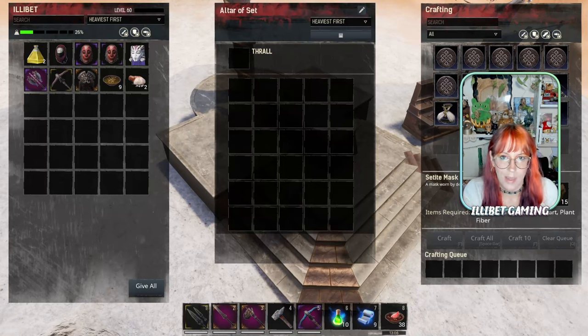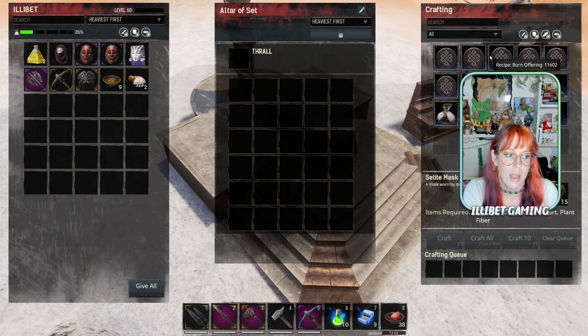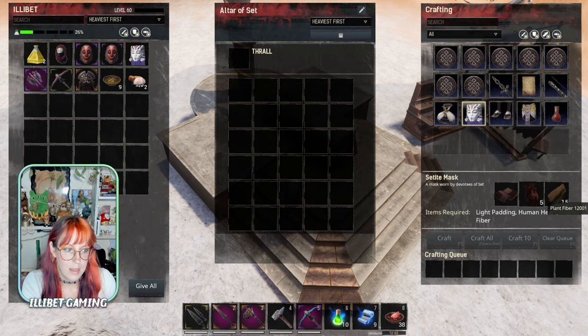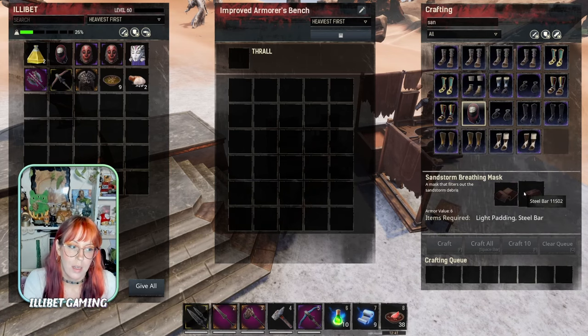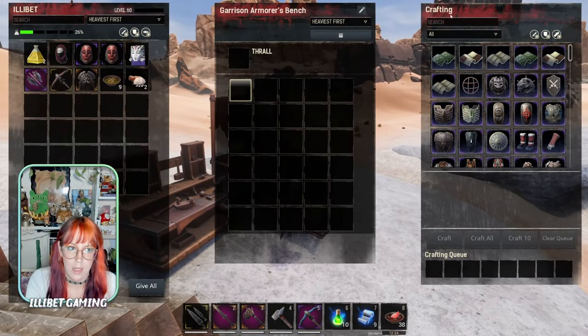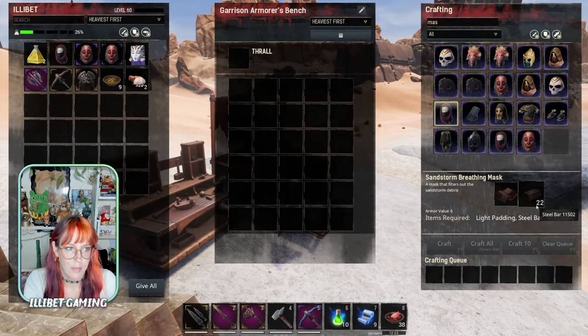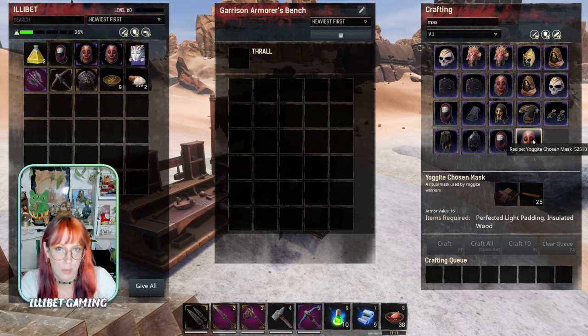That gas mask being one of the easiest and cheapest masks to make - you need a tier two altar and these ingredients. To make a regular sandstorm mask, you're going to need some steel bars, which are pretty easy to come by, and some light padding. The more improved the bench, the cheaper it's going to be - only 22 in the garrison bench. You'll also need a garrison bench to make a Yogite chosen mask, which you can get from the esoteric library for some fragments of power.